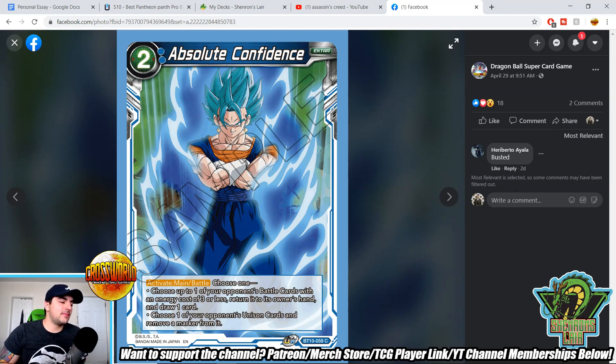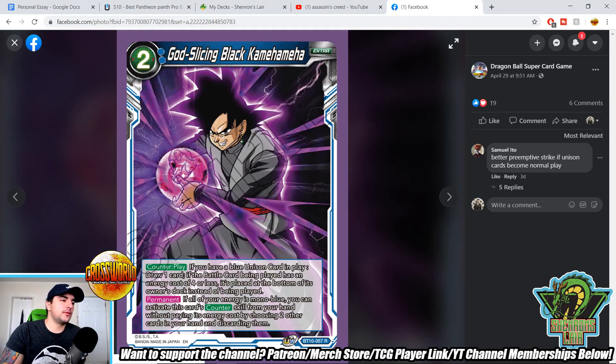Absolute Confidence — a two-drop, activate main/battle, choose one: choose one of your opponent's battle cards with an energy cost of three or less, return it to the owner's hand and draw one card — drawing one is always good. Or choose one of your opponent's unison cards and remove a marker from it. We're getting some unison removal; it's not full removal, but if your opponent's unison is down to one or two markers, you can attack the unison card and use this during activate battle to remove a marker, then the damage goes through since your opponent can't combo when you attack unison cards. It costs you a card and two energy — seems pretty fair, not overly busted, but cool.